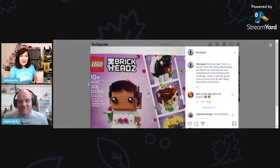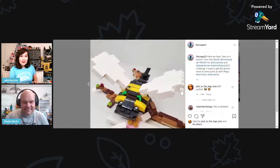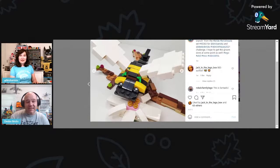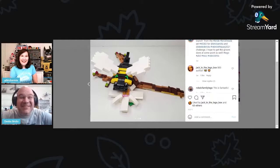We've got Little Scrap here — a build put together with the Bride set. This is a bee on a branch, and what's interesting is we had several bees in this challenge — lots of black and yellow, especially if you went with the Bride set. The bee is on a branch and they made a flower with the white curved slopes. The wings use pretty much the only clip-and-bar connection available in the set.